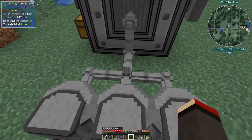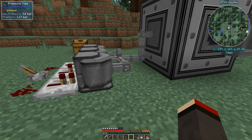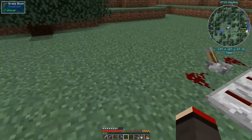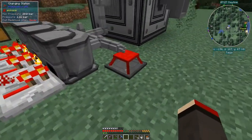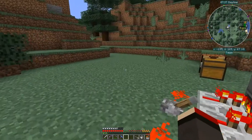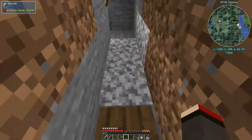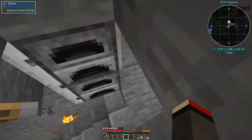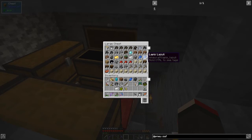The next thing we're going to do is put the charging station down like that. Then I could make two charging stations to be quicker. Let's put the drone into the charging station - collector drone. It'll charge slowly, it's got a while to get up to five bar. I want to make two upgrades for this drone - standby upgrades - and for that I'm going to need eight lapis. I've got enough lapis to start.